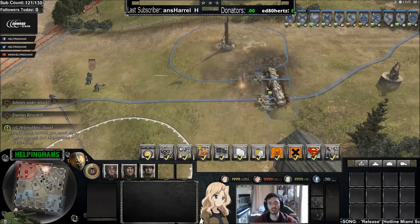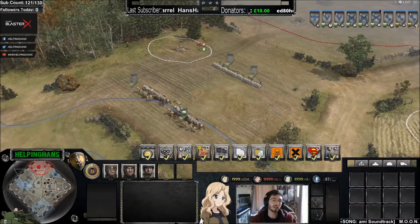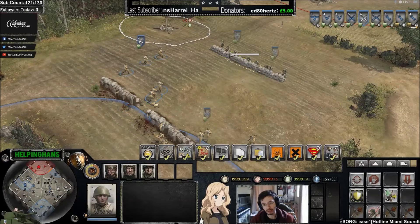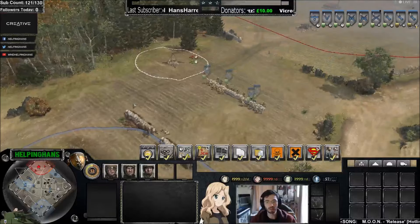In Company of Heroes 2, some units do better at range than others. In an engagement of two conscript squads versus two grenadier squads, the grenadiers most times should win. However, if you had conscripts on top of the grenadiers, the conscripts would beat them—because their rifles do a lot more damage up close. The same applies to riflemen. Infantry sections act more like grenadiers, doing better from range.